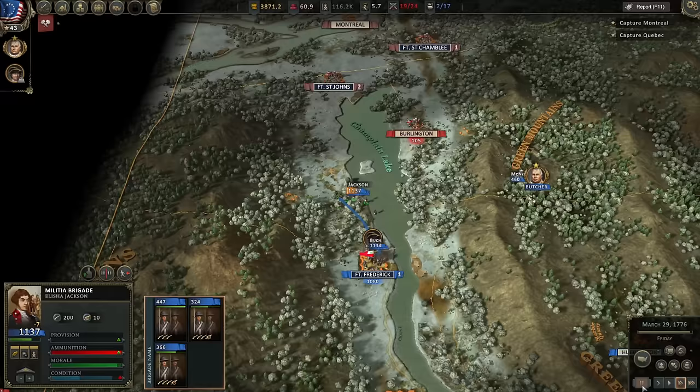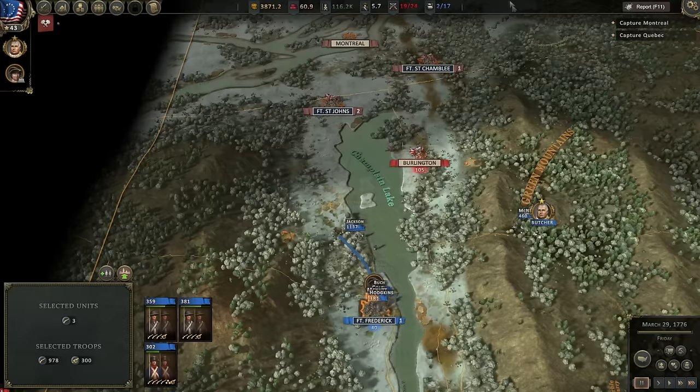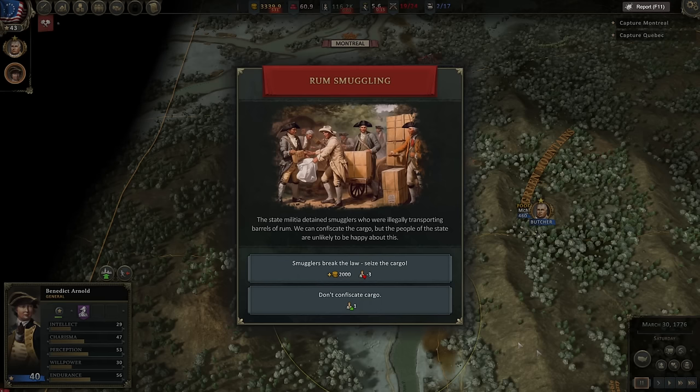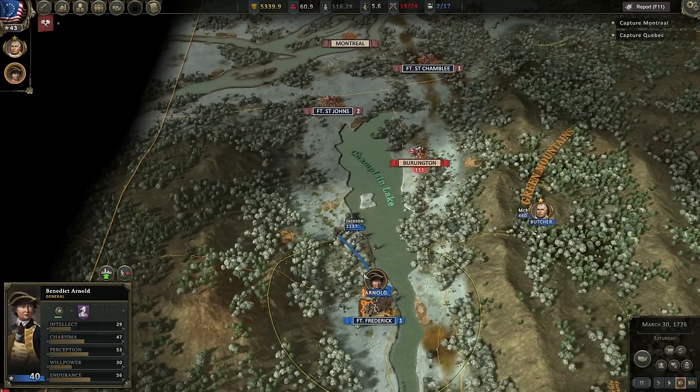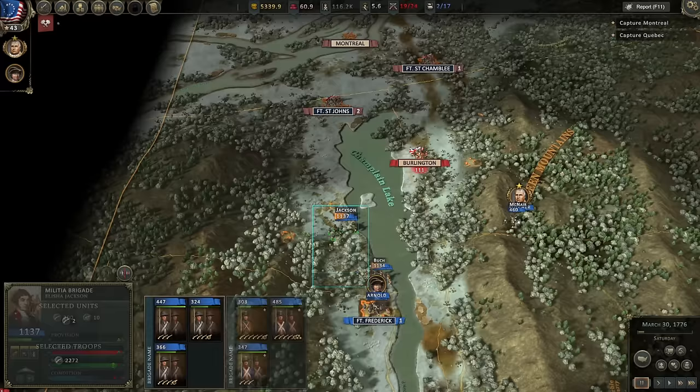Burlington has 100 troops. We'll form one last brigade and Benedict Arnold will also leave. We can confiscate rum in Rhode Island where everybody loves us already — so I'll take the free money. I'm assuming that having no provisions will also hurt our combat effectiveness, but I haven't really noticed it be too bad.